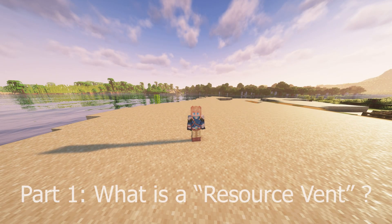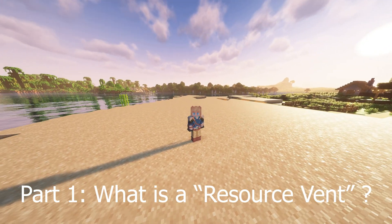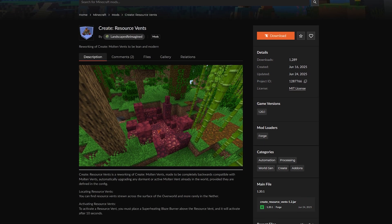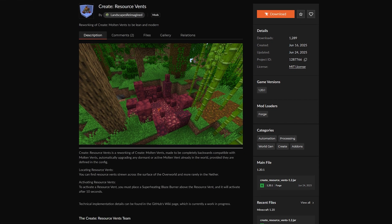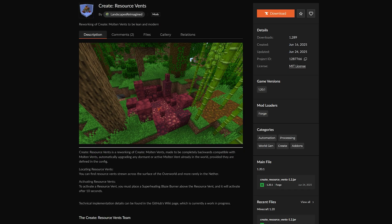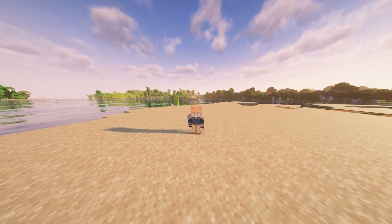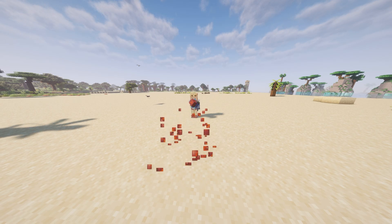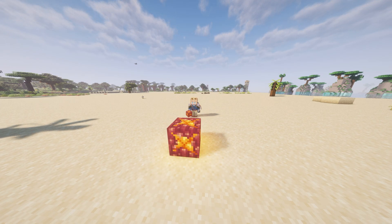Now, if you clicked on this video, you're probably wondering: what is CreateResourceFence? Well, CreateResourceFence is a mod designed to overhaul the old Molten Vents mod. It allows you to easily swap any Molten Vent in your world into a Resource Vent, ensuring you won't have to go out and find a new vent. I'll have a short section at the end of the video showing how easy it is to change a Molten Vent to a Resource Vent.